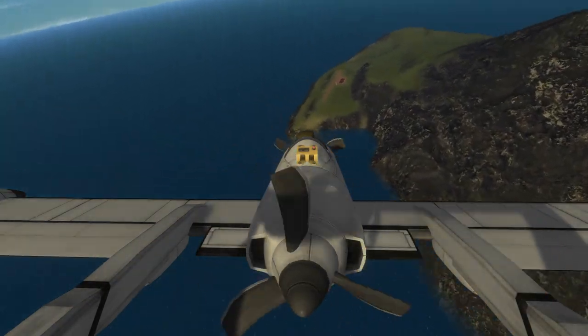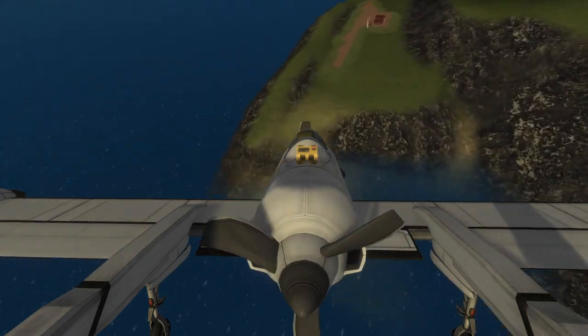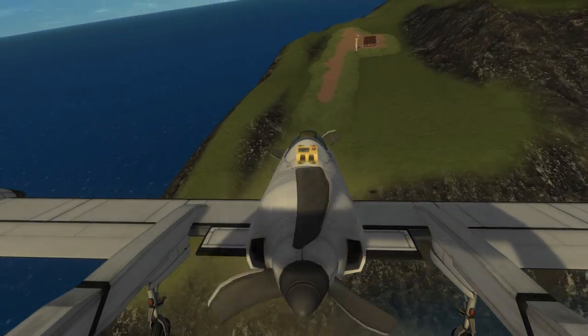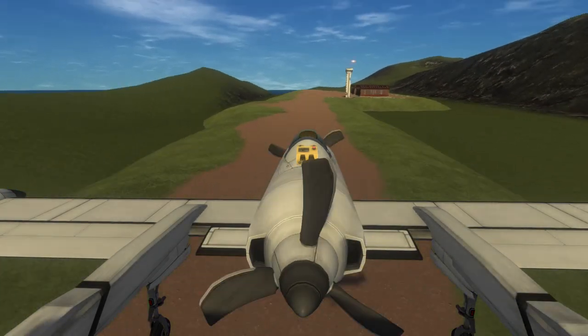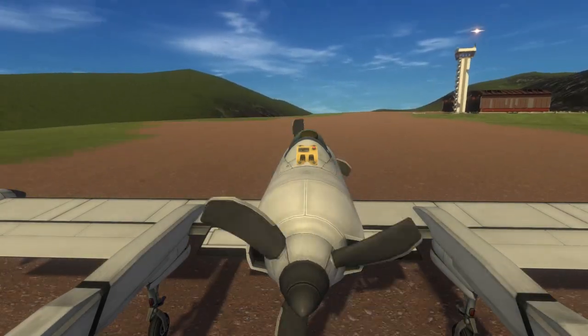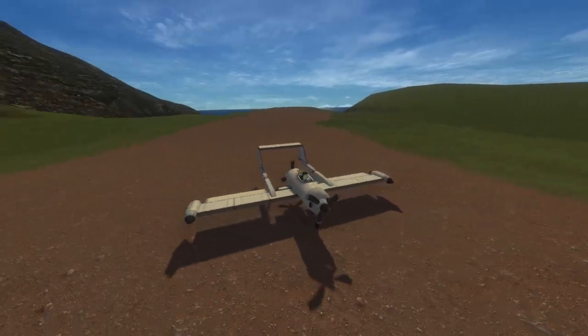This airplane does have some downsides in real life. The rear engine, because it is in the airflow of the front propeller blades, can see reduced efficiency down to 85% of normal. But for the game, we don't have to worry about that.